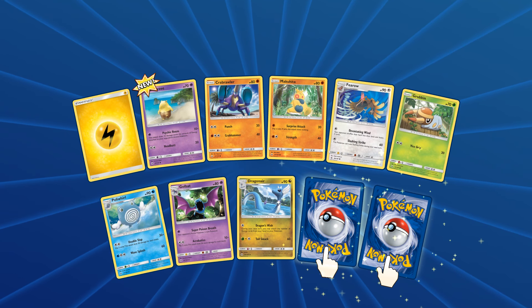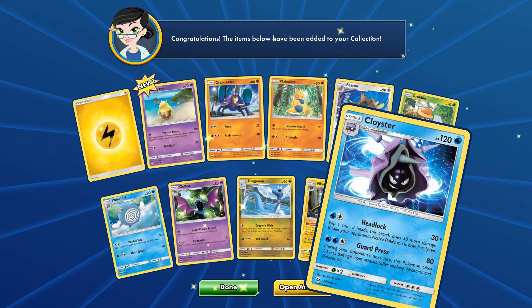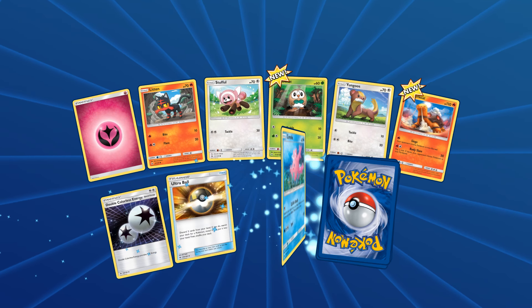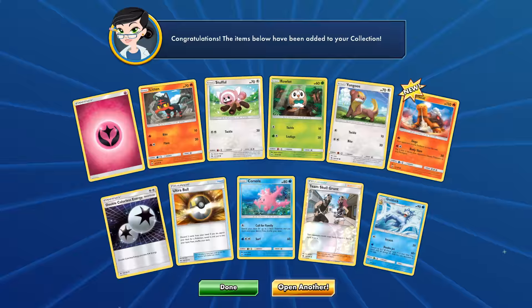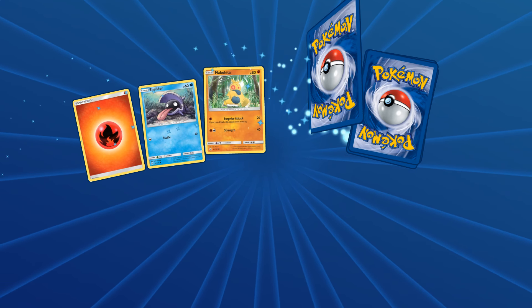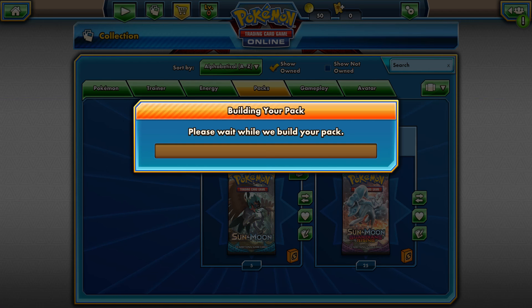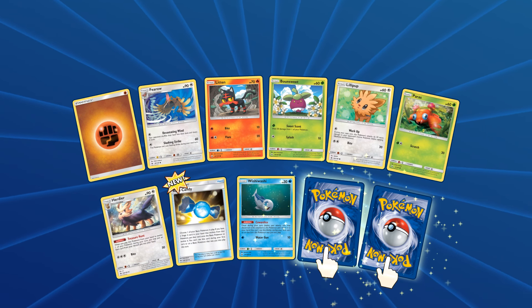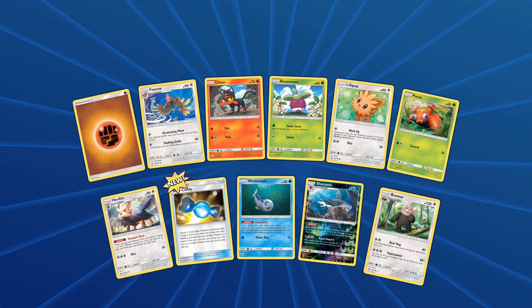Reverse rare is a Vikavolt! Okay, that's nice, I'll take that. Finally we have a Cloyster - he's among my favorite Pokemon. Really wishing we could get some holographic cards. Another Team Skull Grunt reverse, and another Golduck. Another reverse Dratini, and another Toucanon. Not doing good here. We're getting near the end of our Sun and Moon packs. Reverse rare is a Sharpedo - I like him, he looks really cool. And finally another Bewear.